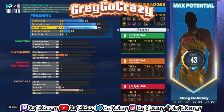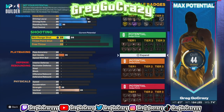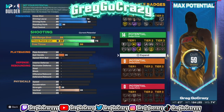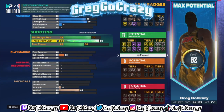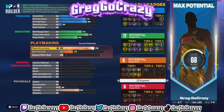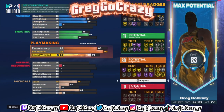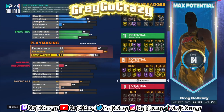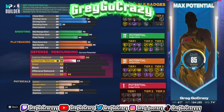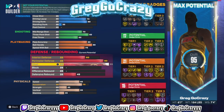Put your driving dunk at 80, driving layup at 76 to 78 — it really doesn't matter. You get 12 finishing badges. You can add more finishing if you like. All you really need is an 83 three-pointer — I maxed the three-pointer on this build. 70 mid-range is all you need, and 60 free throw. I put the pass accuracy at 80 because that's how I like to play. You get hall of fame quick first step and I put speed with ball at 75.